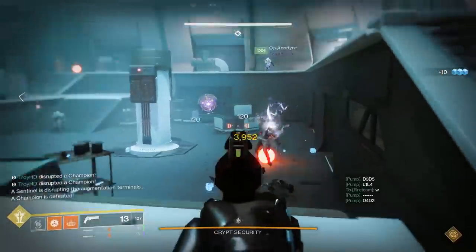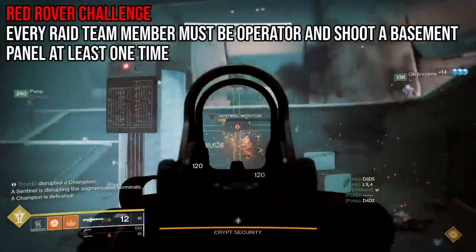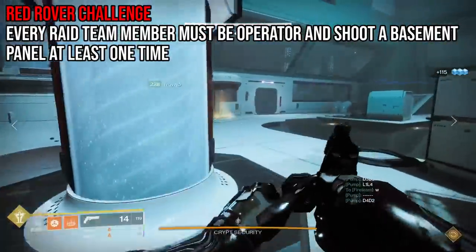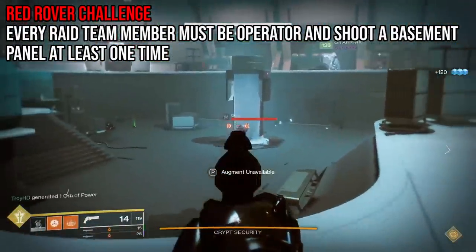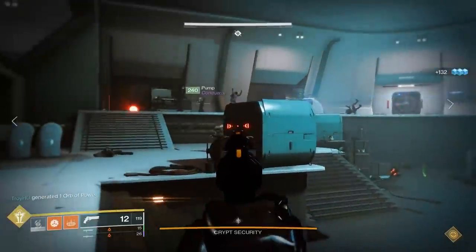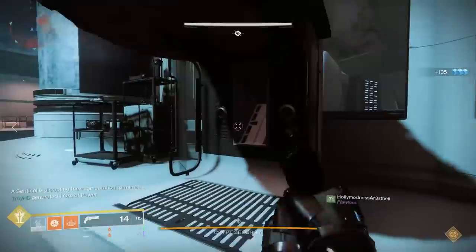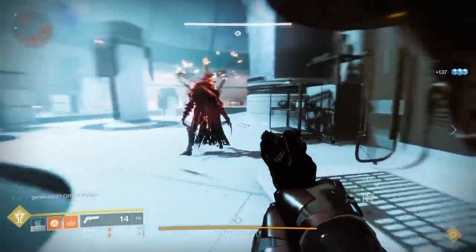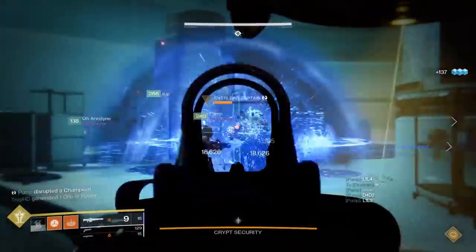Here is the essence of the challenge: everyone on the team has to be the operator at least once. You can't really fool the challenge by passing the operator back and forth at the beginning — each operator needs to shoot at least one panel down below in the basement. So ideally, everyone in your raid team should be familiar with how the first encounter works, knowing which pillars are where, which panels are where, what the scanner does, and what the operator does.